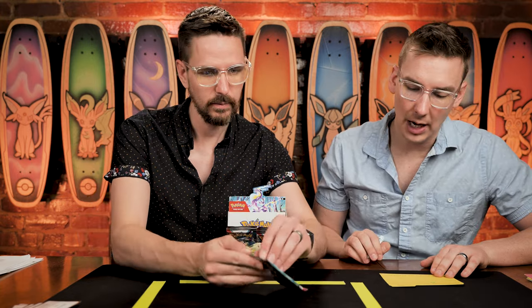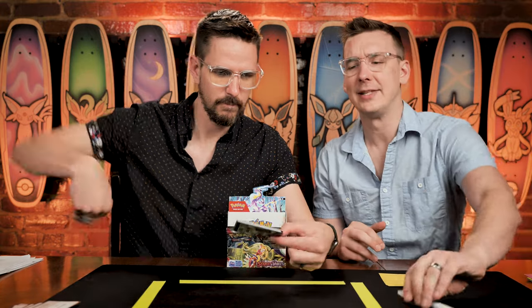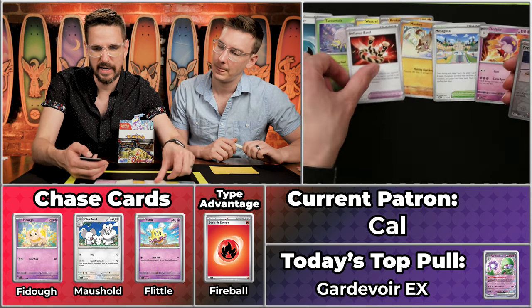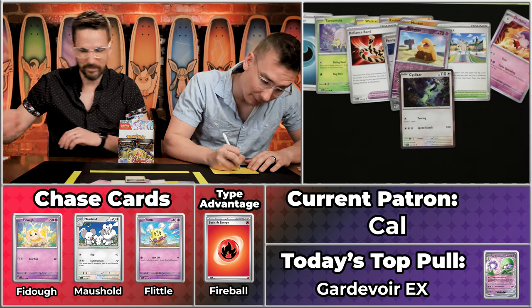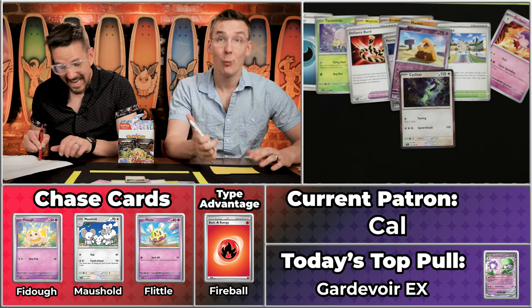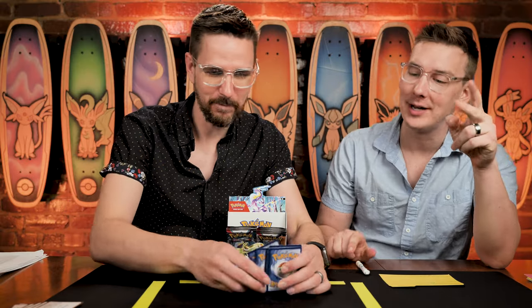Same situation for Cal, who also has nine cents on a single pack after one. Looking for like a seven-center here. You've got the Tarantula, the Wattrell, the Krokorok, the Mankey, the Mezagoza, the Driftblim, the Defiance Band, the Penny will not score, the Drowsy will not score, and the Cyclozard — coming in at seven cents exactly. Now we have a tie for last place at 16 cents and two points! I cannot believe the battle happening at the bottom.